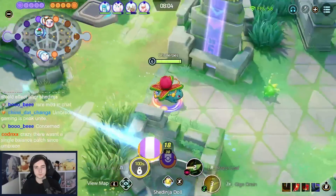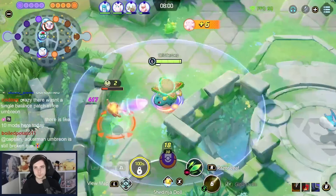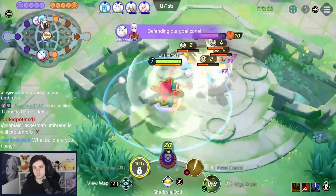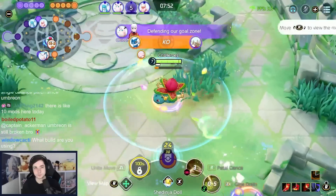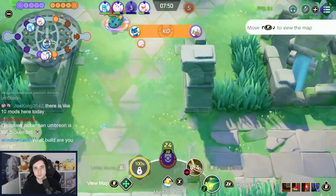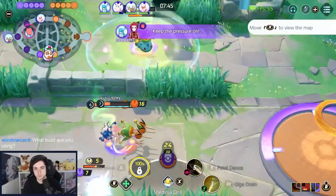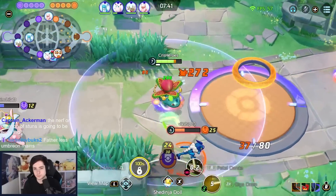Against Espeon Unite Move, Full Heal is better, because with Shedinja Doll you kind of have to predict what might happen to you. And it depends on the timing — you kind of want to use it before you get hit by something. So it's more of a proactive thing, while Full Heal is more reactive. It takes a bit more skill to actually use Shedinja Doll compared to Full Heal.